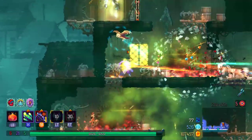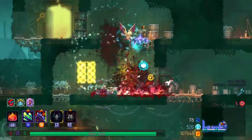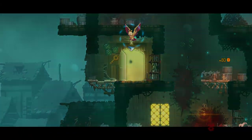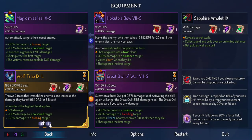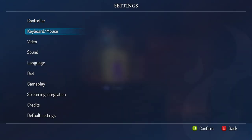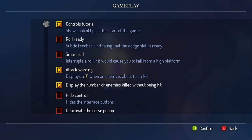Gotta have at least a somewhat successful run to an extent — we'll kind of see how that goes over time. There are apparently new options for turning off curse pop-ups and displaying health as a percentage.